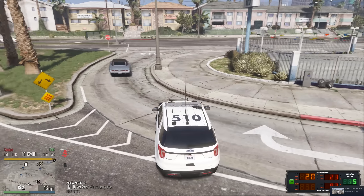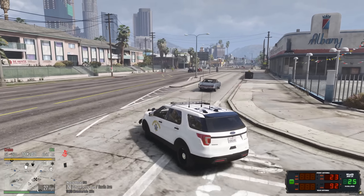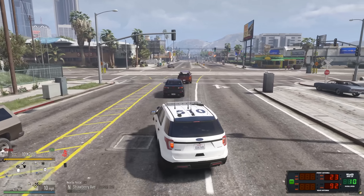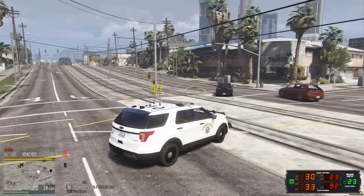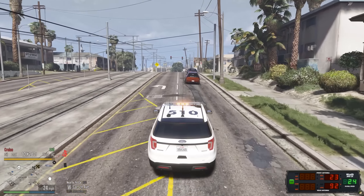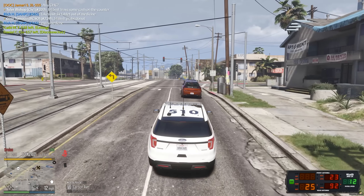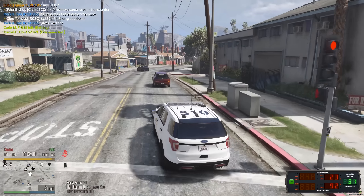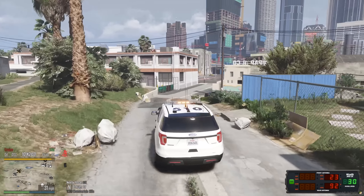This guy just cut across the road right here, driving like an asshole. Going to stop this black Mitsubishi. He cut the vehicle off — he's just driving so badly. Deactivating lights... oh my god, what is going on? Okay, hit him in the alleyway. Activating lights — he knows it's happening.